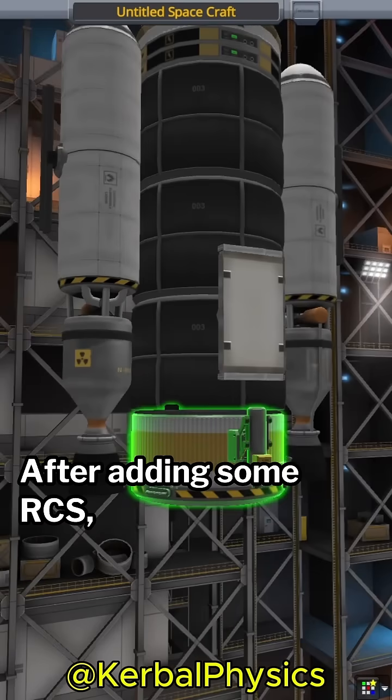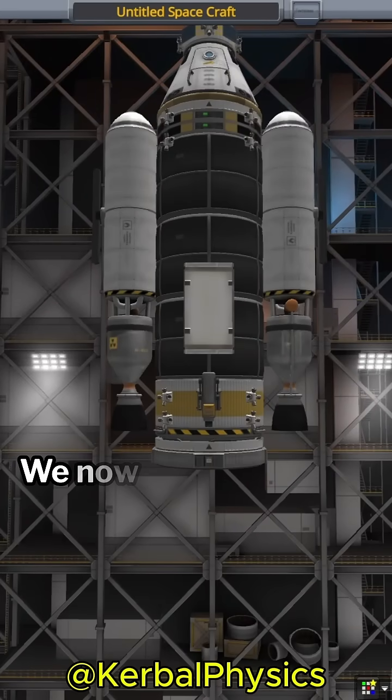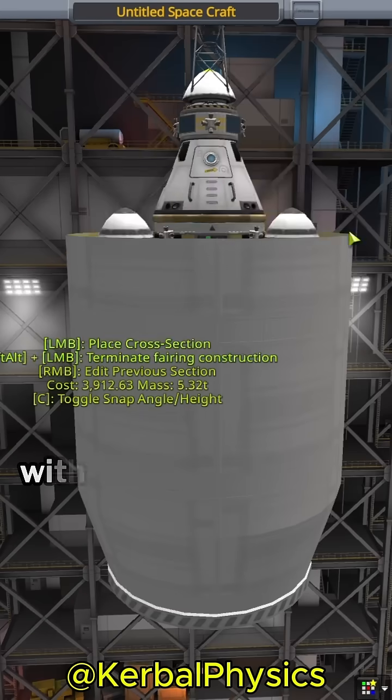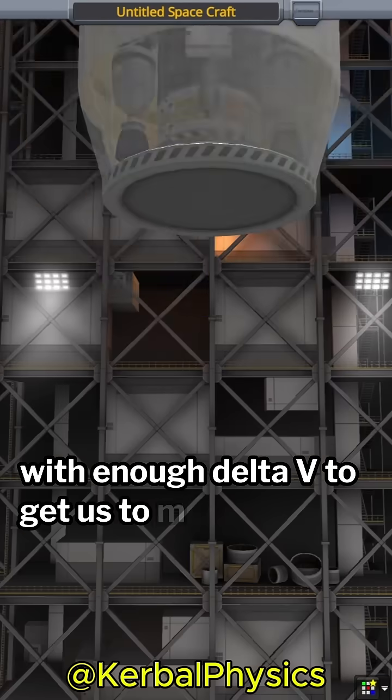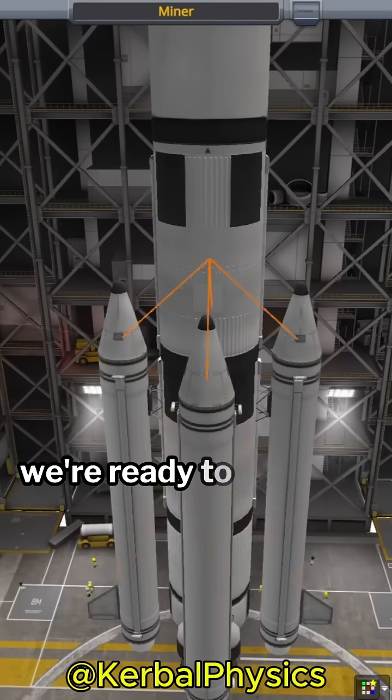After adding some RCS, batteries and solar panels, the lander is about ready. We now just need to build a conventional launcher with enough Delta-V to get us to Minmus. After adding some more boosters and auto-strutting everything, we're ready to launch.